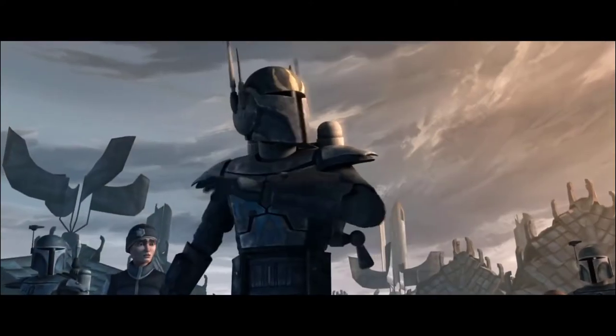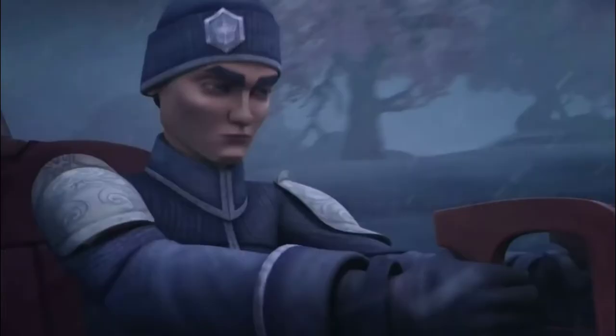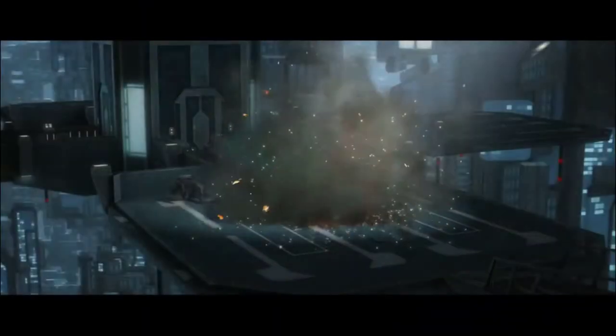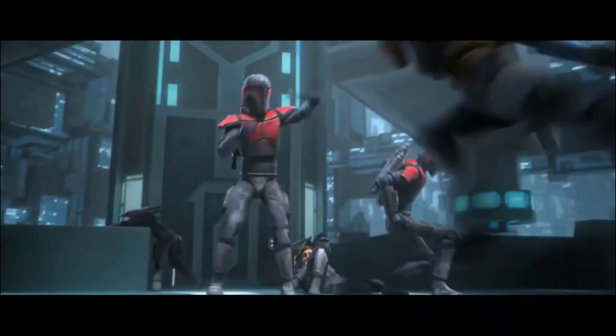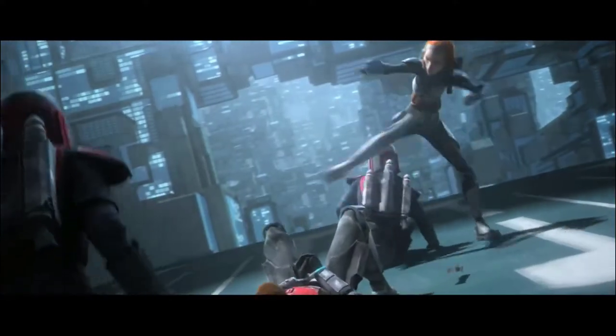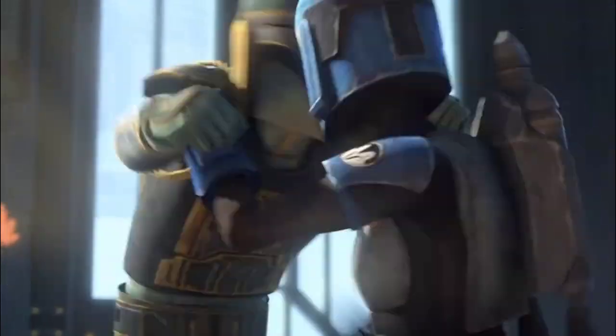Bo-Katan is definitely one of the best at hand-to-hand combat, which may have something to do with her vigorous Mandalorian training. She effectively and consistently shows great skill in brawls, and in the Clone Wars she successfully subdues Ahsoka in close combat, which is a testament to her prowess as a fighter. She also seems to have a specialty for fending off multiple targets, which would require great coordination and balance. Although she is proficient in close quarters combat, Bo-Katan appears to be physically small in build, which is definitely a contrast to Cara Dune's sizeable physique.